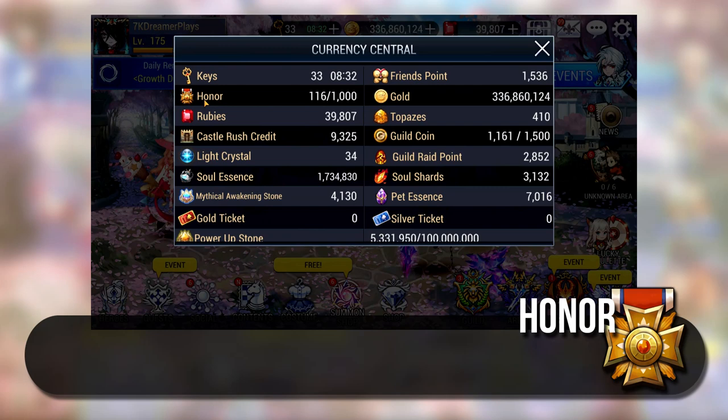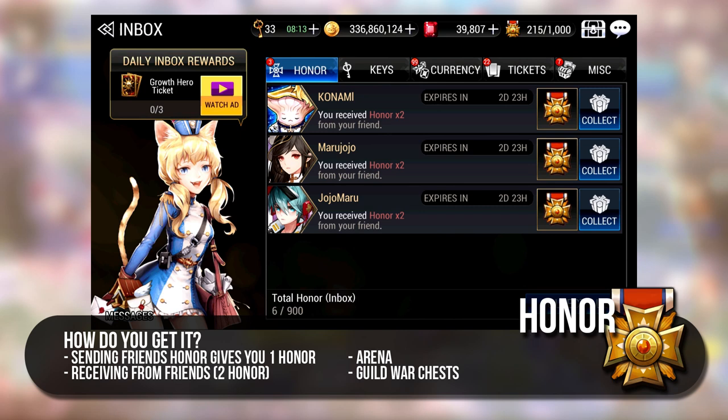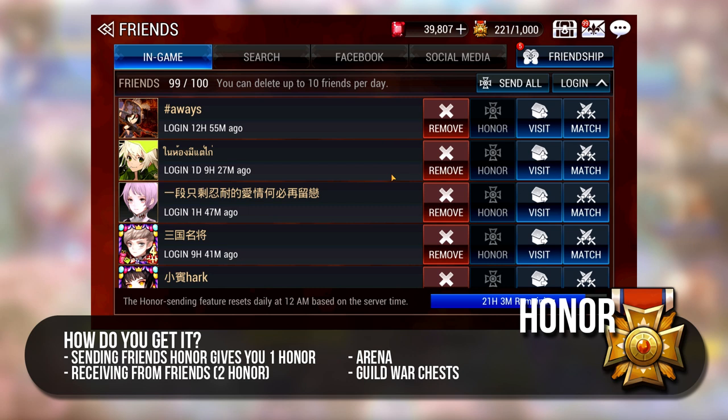I will start with a very overlooked currency and that is Honor. Honor is used for buying keys and also summoning heroes. Getting Honor daily is very easy. By sending Honor, you will get 1 Honor for each friend you send to and you will receive 2 Honor when they send it to you. So if you have 100 active friends, you can get 300 Honor in a day.